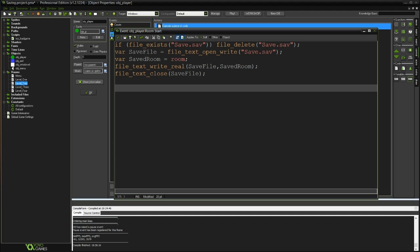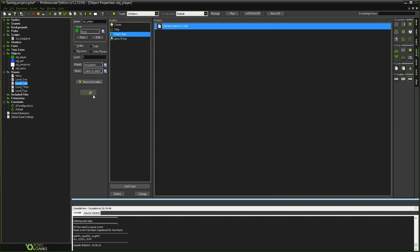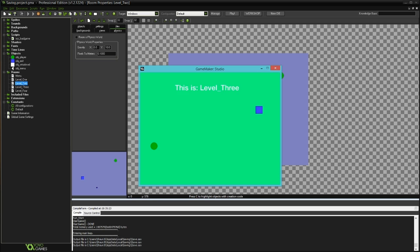At the start of every room it will: check if the file exists, delete it if so, open a new save file, stick our room name into a variable, write that variable into the save file, then close it. If we go to run the game, keep an eye down in the compile output — if I go to Start, you'll see it says output file is C:\Users\AppData\Local\saving\save.sav. And at the start of each new level it does it again, which is very handy for debugging. So you can see exactly when and where your game is creating these files. The project name is 'saving', so it's Local/saving/save.sav.